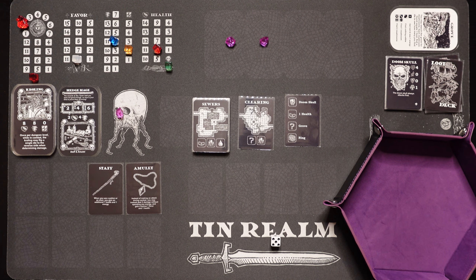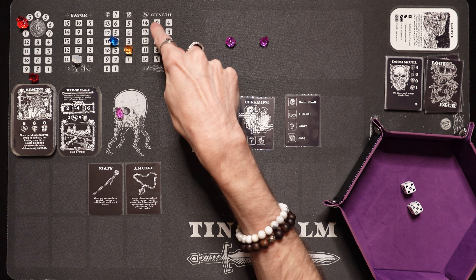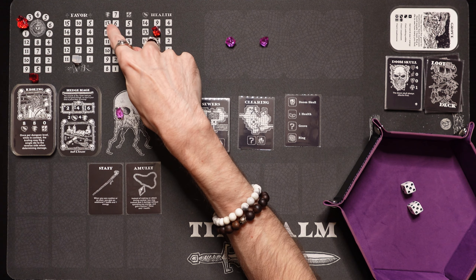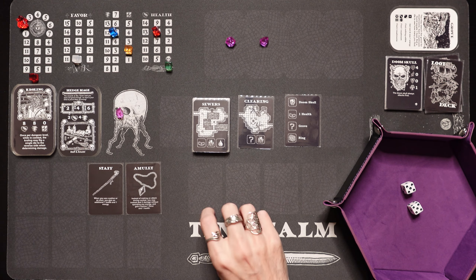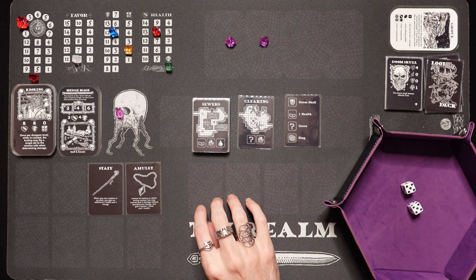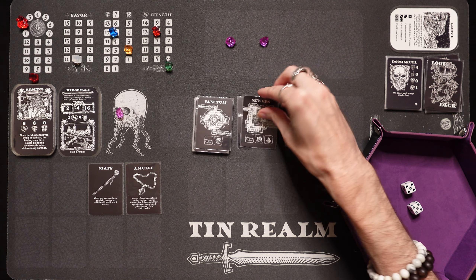Let's get a fire going. I'm going to go ahead and rest and gain 2 health, so we're going to get back up to 8. Then we gain an energy and go up to 5. We're getting a little low on energy though. The sewers have another campsite — I want that campsite. We've got a 2 energy trap — oh no, that's not good.